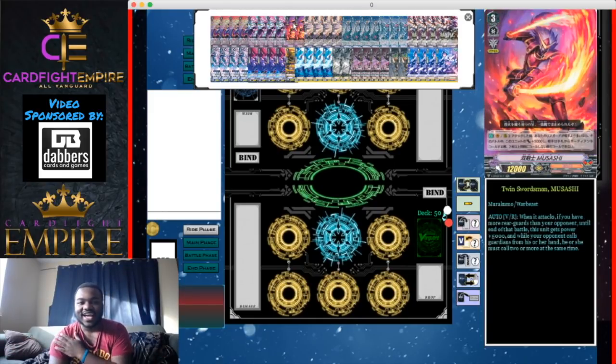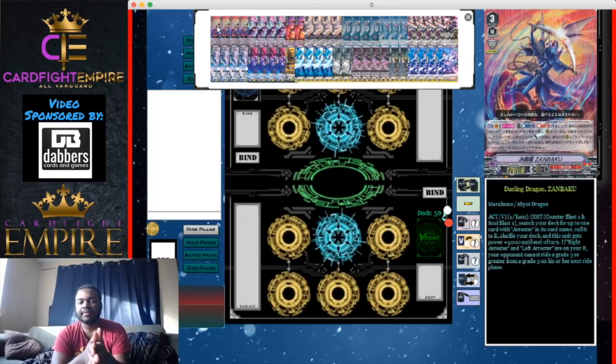Our first and main ride grade three is Dueling Dragon Zon Baku — a remake of an old card with a very different ability. It has an ACT vanguard, once-per-turn skill: Counter Blast 1, Soul Blast 1, search your deck for up to one card with 'Arrestor' in its name and call it to rear guard, shuffle your deck, and this unit gets +5,000 power until end of turn.